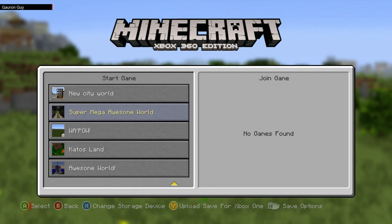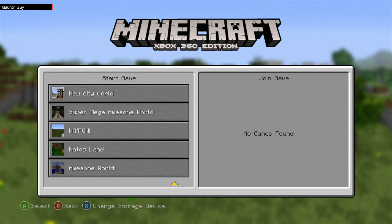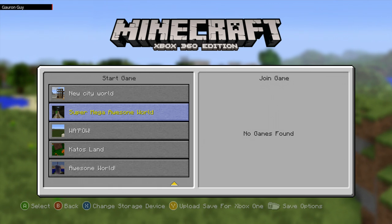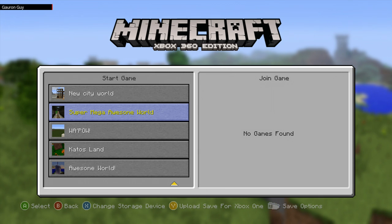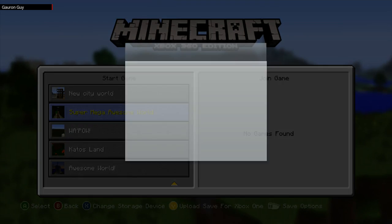So what we're going to do is give you a quick upload. We're going to upload Super Mega Awesome World. This is a world that is in my YouTube videos already — it's the fantasy world we've been making with the spaceship, the castles and whatnot. So we're just going to go onto that one and highlight it.